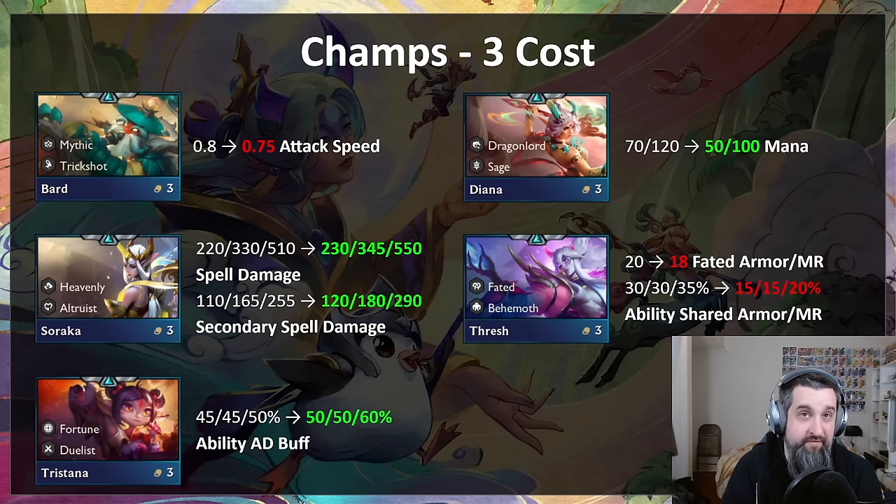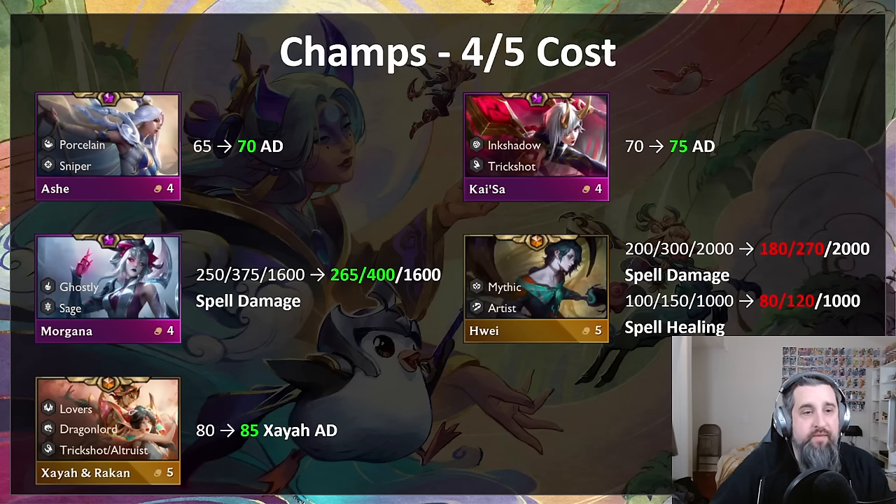Four-costs were definitely the area suffering the most. Ashe gets a 5 AD buff. Kai'Sa gets a 5 AD buff — this one's scary especially with the ink shadow stuff; I expect Kai'Sa to be very good. Morgana gets a small buff to help her now that ghostly is nerfed. Huay — one of the best end-game champions — gets a 10% damage nerf and 20% healing nerf. The dirty secret is he's probably still very good. We didn't want to over-nerf in one swing, but hopefully Huay isn't always the end-game champion.